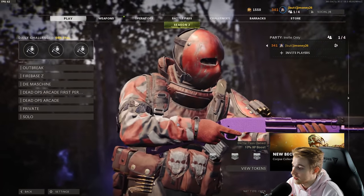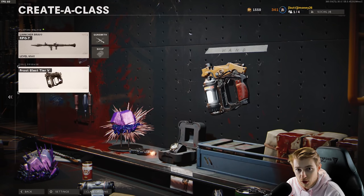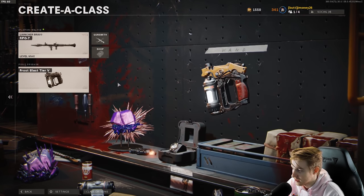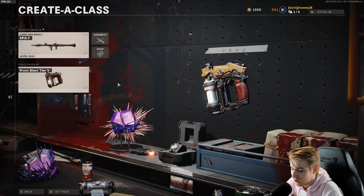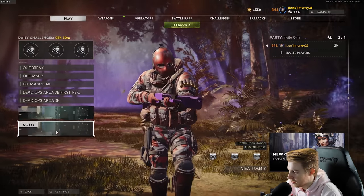Since we're finally back on Zombies, I figured it's time to get another class Plague Diamond, and we're gonna be going with the RPG. I have the RPG on my class here, I'm not gonna put a camo on it so we can see what it looks like pack-a-punched. And we're gonna be using Frost Blast tier 5. Lego really gave me the sauce on this — Frost Blast is crazy, it's probably one of the best field upgrades. He really showed its worth in our video that we did together if you guys wanna check that out. Anyway, Zombies is finally fixed, so without further ado, let's go ahead and hop in.